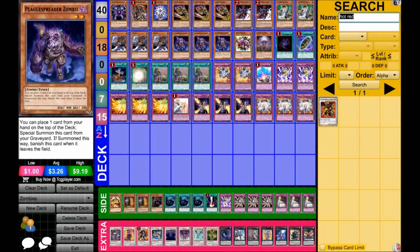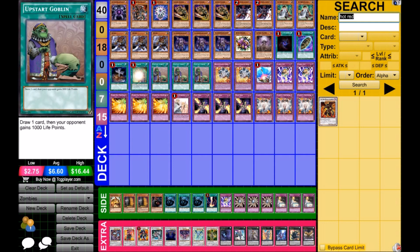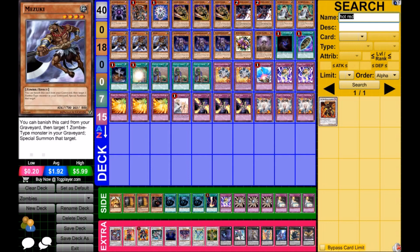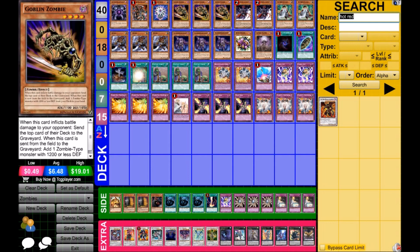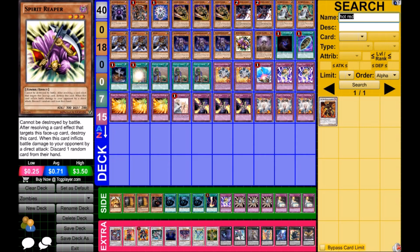You need the discard traps to get dead cards out of your hand until you draw a normal-summonable monster — whether that's Mathematician, Goblin Zombie, or Mezuki — and then you capitalize and start doing all your plays. These are all floaters that interact with one another. The Mezuki-Goblin Zombie-Plaguespreader plays are well-known, and Spear Reaper is the one odd zombie I'll come back to.